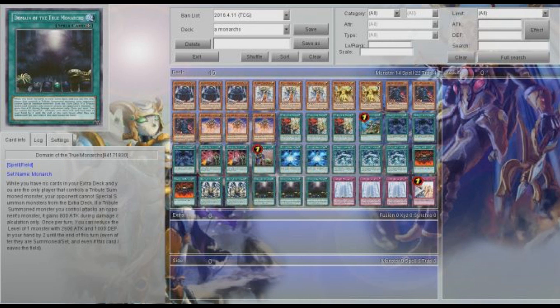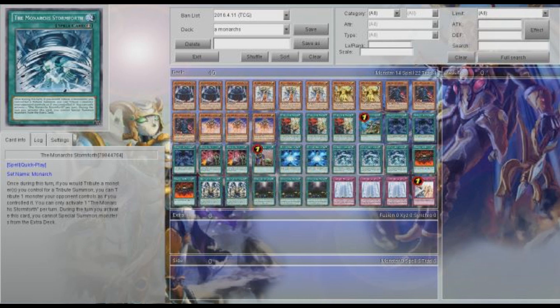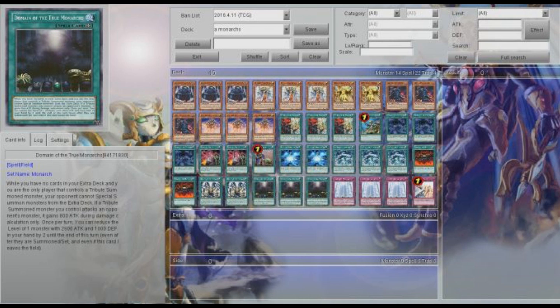But hey, if you have no tributes and all you have are two Domains and an Aesir, you can still summon out Aesir and have a 2800 attacker — and that's something. Pretty much this is control against decks that use a lot of Xyz summons or a lot of Synchro summons — that's what March of the Monarchs is for.